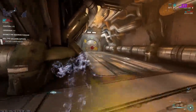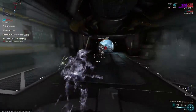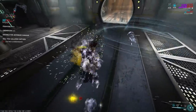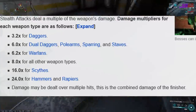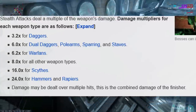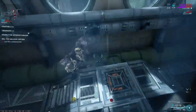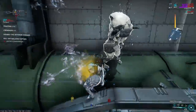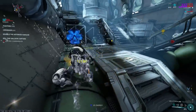The things you'll need are an Ivara, a Smeeta Kavat, and a hammer of your choice — I chose the Arca Titron. Why a hammer? DE killed off Covert Lethality in the melee update. The weapons that deal the highest stealth finisher damage are hammers and rapiers, with a 24x multiplier. We're using hammers over rapiers because of the higher base damage, and base damage is pretty important for reasons I'll state later.